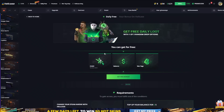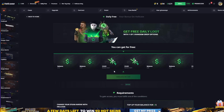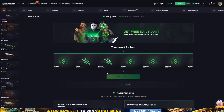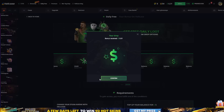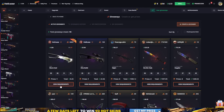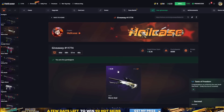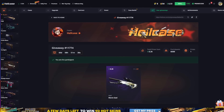They also have daily free on HealthCase that you can get every day. Just click on the daily free and let's see what we get — not a CS:GO item, but a balance, so we got some free money. You can open this every day by just clicking here. They also have user giveaways on HealthCase where you can see free giveaways — view requirements, join for free — so you can join these giveaways to get some nice free skins.